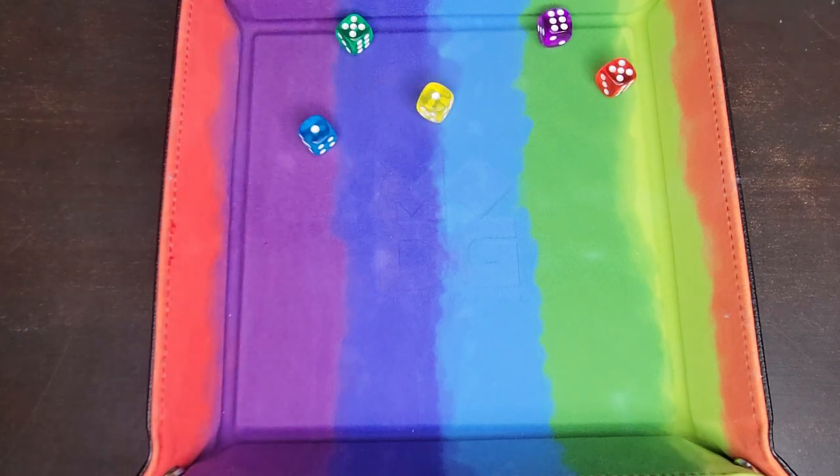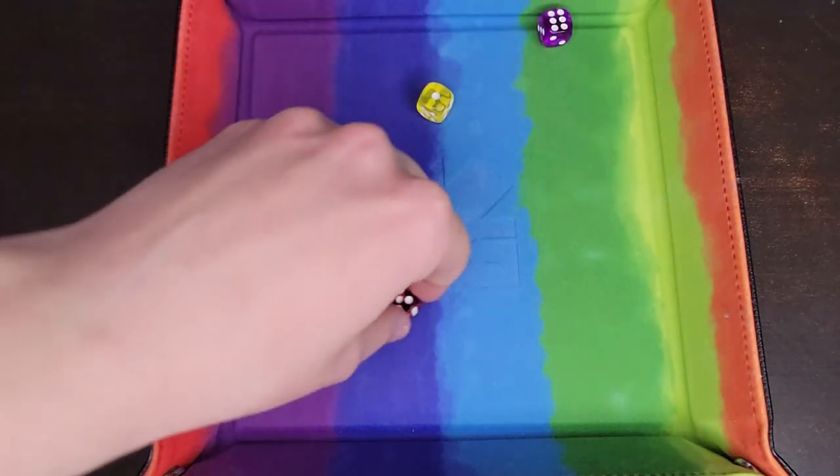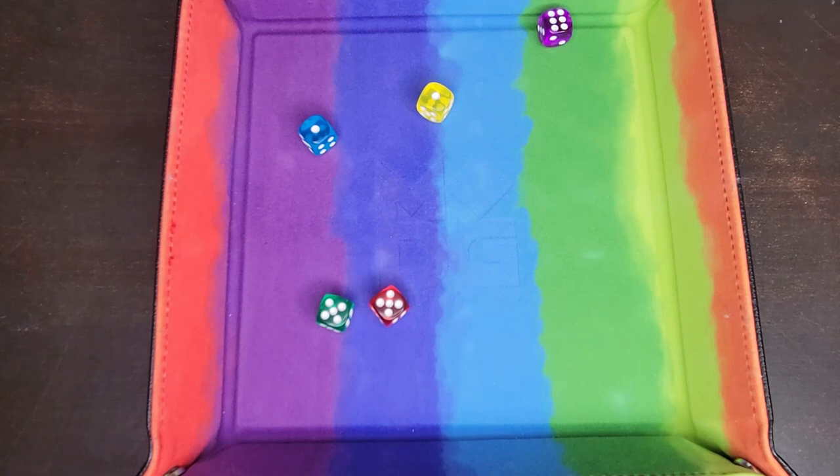Alright, so I have two ones, two fives and a six. I will choose to keep the two fives. And I can try and roll more fives to score in the five spot, or I could possibly get three or four of a kind.